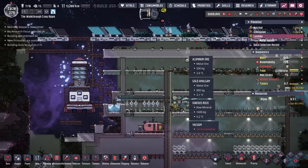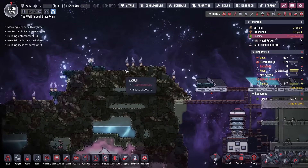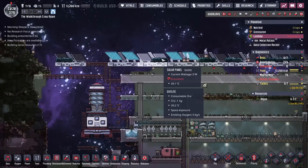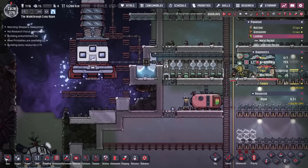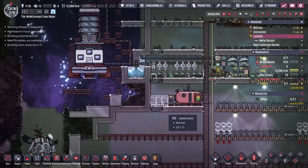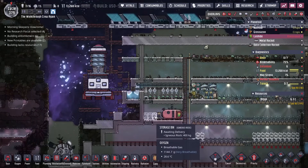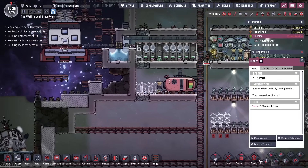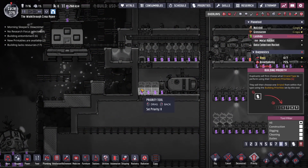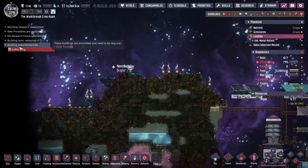That's kind of the whole point of this section of the walkthrough — once you get here and get more established, you're going to start experiencing meteor showers. They're going to be dropping in some oxalite that we can harvest and use to keep our duplicants breathing. So I'm just going to put down a few storage bins here. I need my duplicants to get on this very quickly because every second wasted not picking up this oxalite is just wasted oxygen.